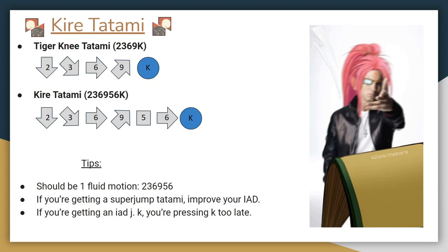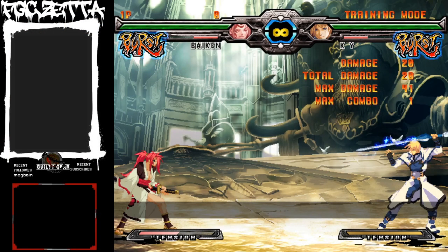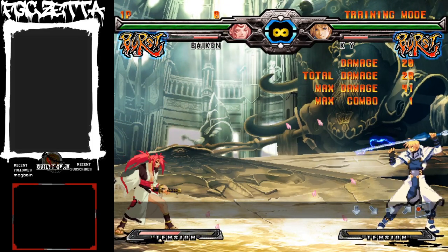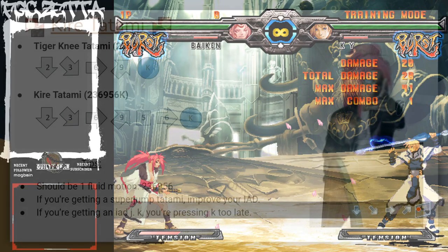So let's finally go over the Kirei method. It requires smoothly chaining together two techniques: the Tiger Knee and the Instant Air Dash. Tiger Knee is a fighting game technique that works for any quarter-circle K special move. Input the motion for the special move, jump, and then press the required button. If you perform it correctly, your attack will come out in the air — it should all be one fluid motion. So for Tatami, roll your quarter circle into up-forward and then press K. Here's an example of a Tiger Knee Tatami. Note that this isn't very useful in-game, but it'll help you learn how to use Kirei Tatami.